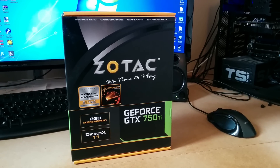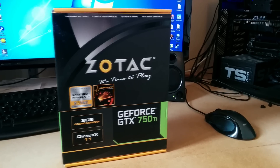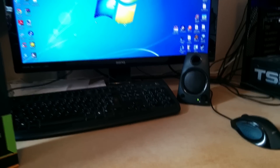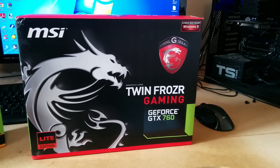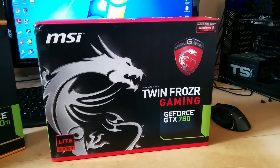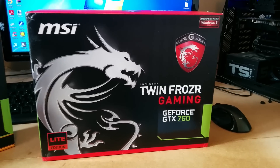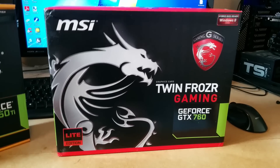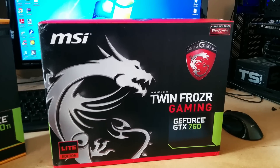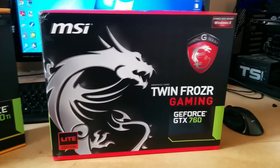However, now I've got a little bit more money. I've stuck a bit more RAM in the computer, I've got an extra hard drive to stick in later. I also decided to change the graphics card — and this is the MSI Twin Frozr Gaming GeForce GTX 760. It's not a massive step up, either in price or performance, but when I looked at the benchmarks, it benchmarks anywhere between 30 and 50% faster than the 750 Ti.